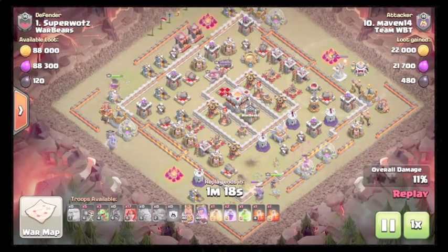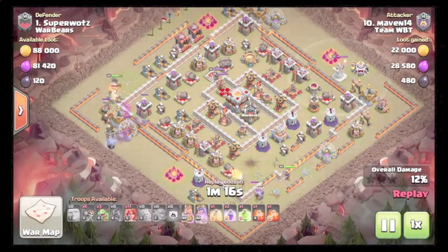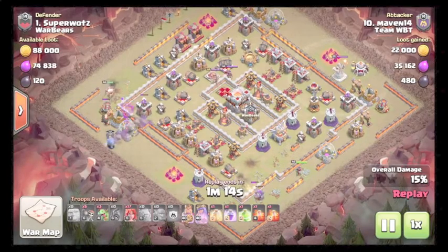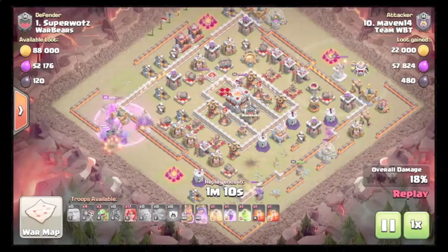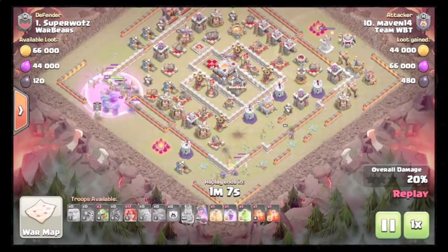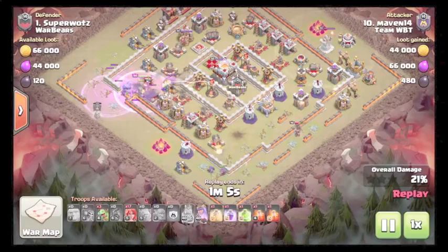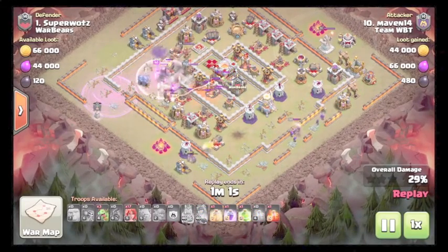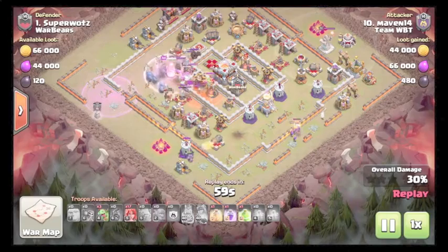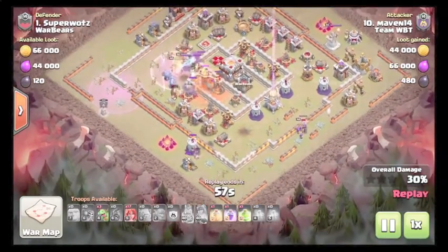Starts king up at nine with a couple more bowlers coming up. Gets more of a funnel over at nine. Queen's still walking down the wall, getting good value. He's gonna have to pop the ability here soon. King breaks in and takes out a good chunk of the base up towards nine into ten.